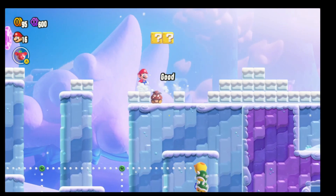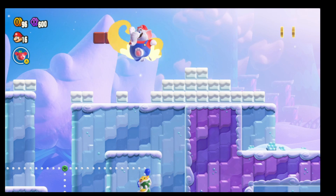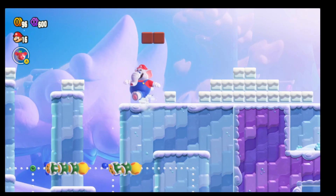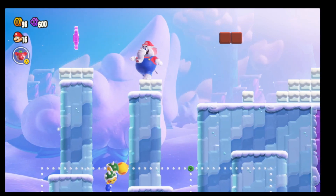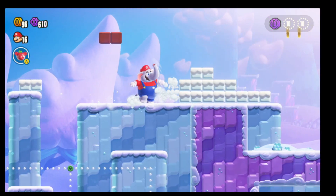So you can break that snow right there, take out the Koopa — or Goombas — and then just jump across. So that's number one. And let's keep working our way through the level.